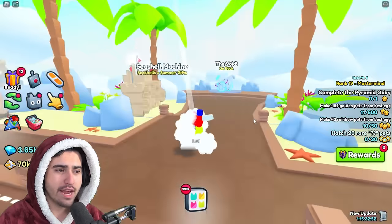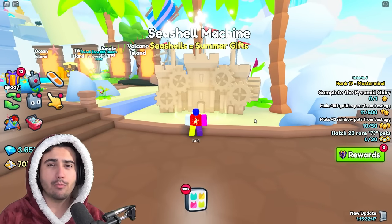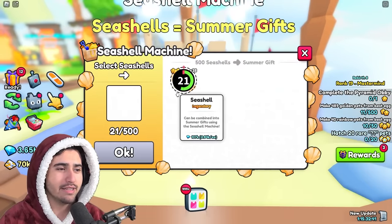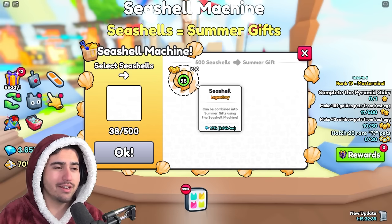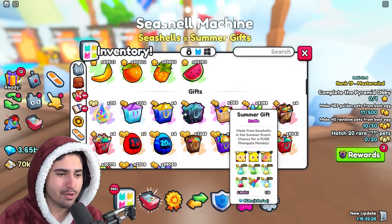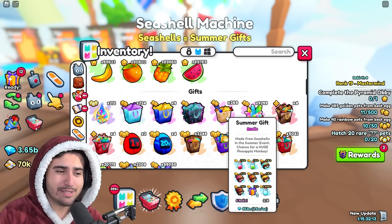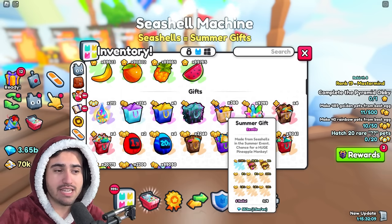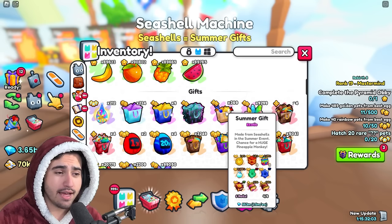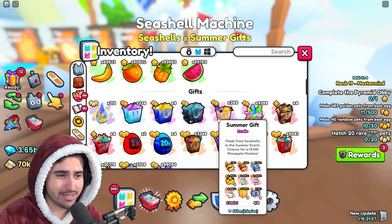Finally, if we go over to area one and the seashell machine, this is actually the number one way to get the huge pineapple monkey — using the summer gifts that you get from combining seashells. I have 369 of these summer gifts made from combining seashells. The reason this is the best way is because the odds are actually pretty low. According to Copicat on Twitter, it's a 1 in 369 chance to get the huge from these gifts.